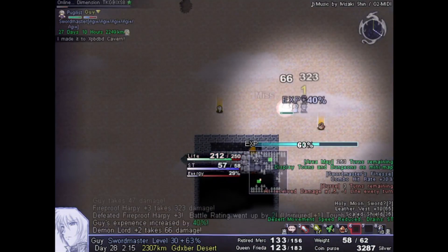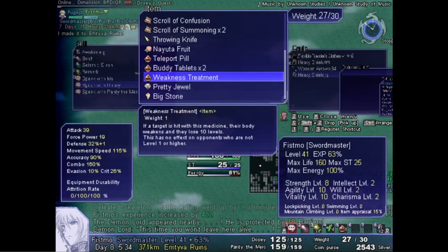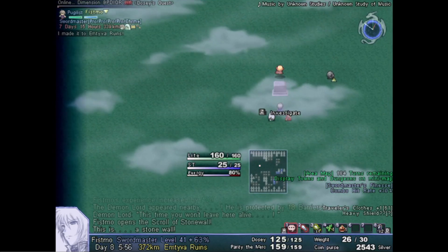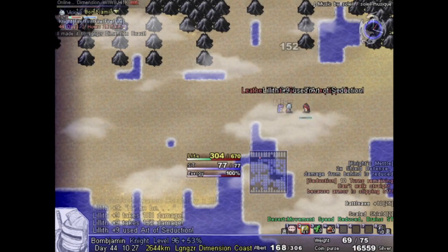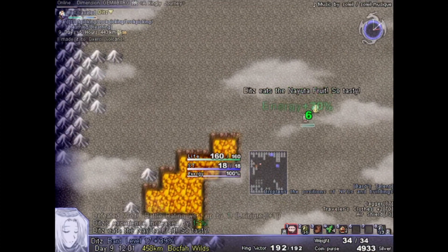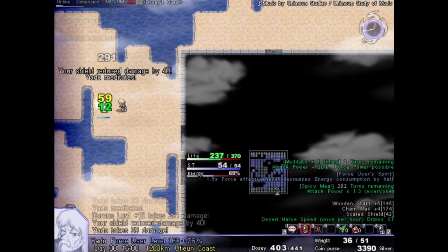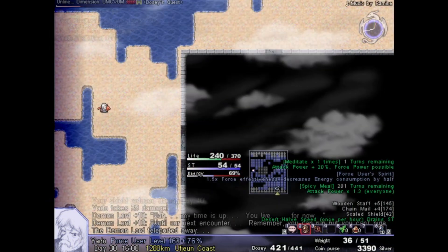Also, a ton of the classes outside maniac mode are faster than the Demon Lord, so you can just avoid her until you're on terms that you're confident with. A resourceful player can avoid the Demon Lord with nothing but a stone wall scroll. The game's true difficulty comes in gaining distance in the actual run. The more valuable gear is further off in the world, kindred spirits will be encountered as you travel further, and longer runs yield more hero points for rewards.